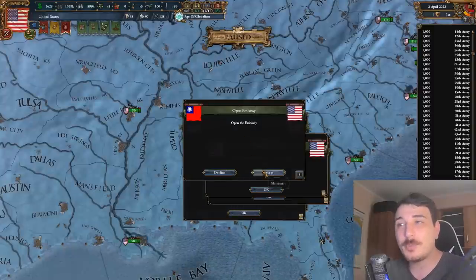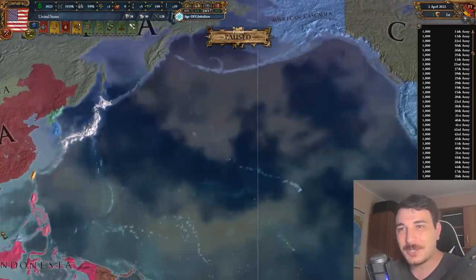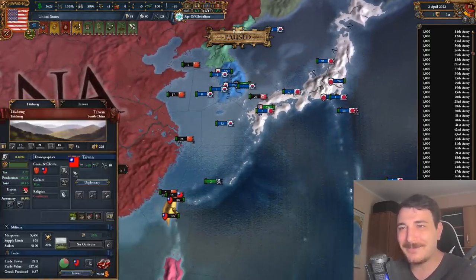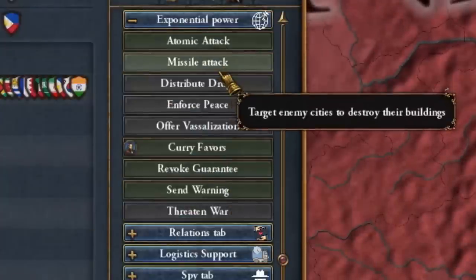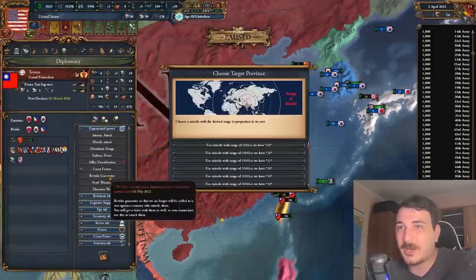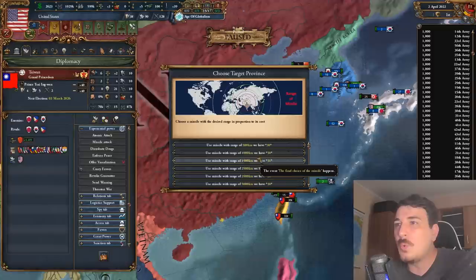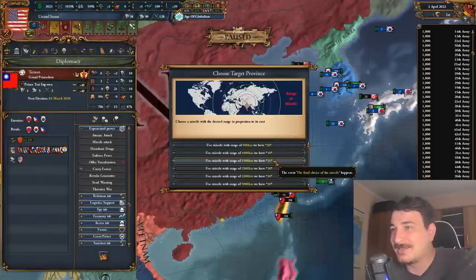Taiwan wants to open an embassy. Let's open an embassy with Taiwan. Look at all the diplomatic options — atomic attack, missile attack. This action will not launch the missile straight away but you get to choose the target province first. Let's send a 1,500 km missile. How many missiles do we have? Too many missiles — that's how many.